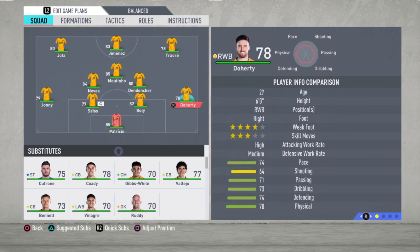For the lineup: Patricio is the goalkeeper, Doherty is the right defender, Boly and Coady are the center backs, and Jonny is the left defender. Then Dendoncker is the defensive midfielder, same for Neves, and Moutinho is the central midfielder.